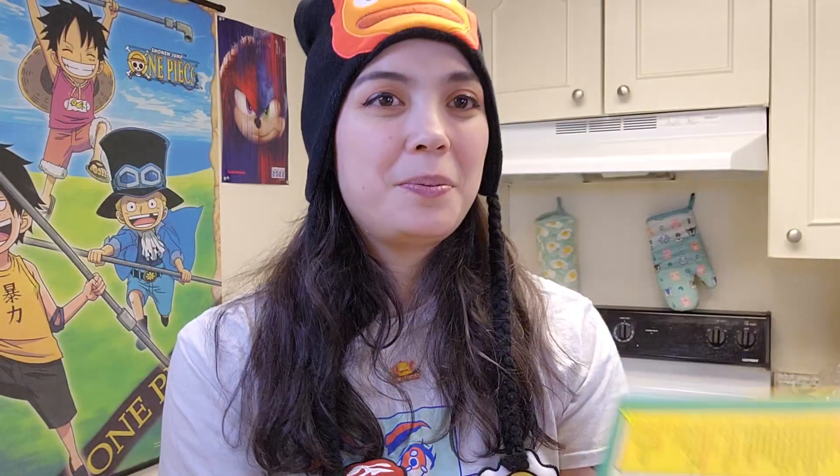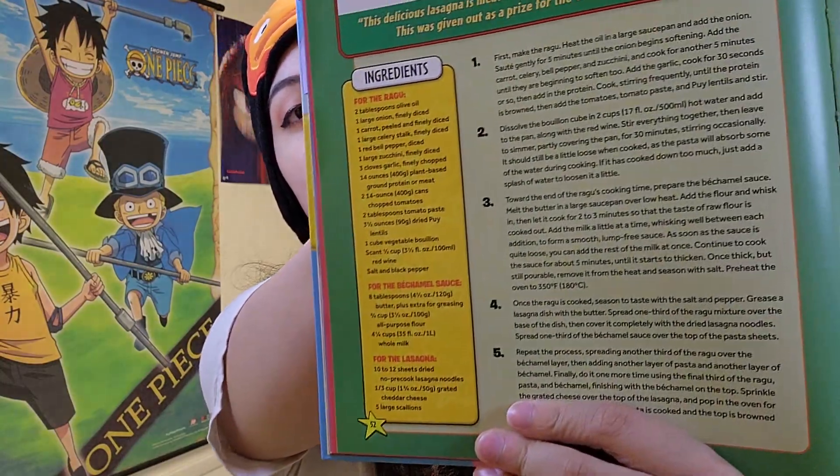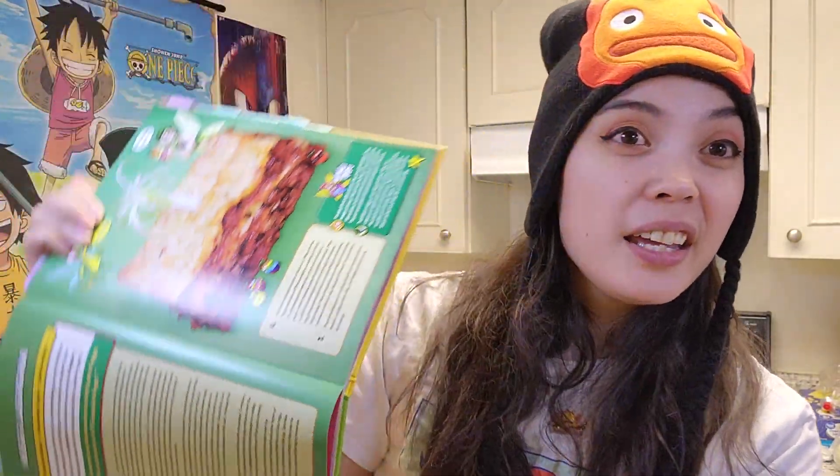We're going to be making the Neg Lasagna. I think it's super funny that there's just a random scallion on it. I haven't actually run into this food in the game itself, so it was definitely new to me. Whenever we made lasagna before, it took forever, so I'm expecting this to take forever. The ingredients — dude, the ingredients are so long. Do you see all of that? That is so much. And there's seven steps? I can't count that high. Just kidding, I can count at least to eight.